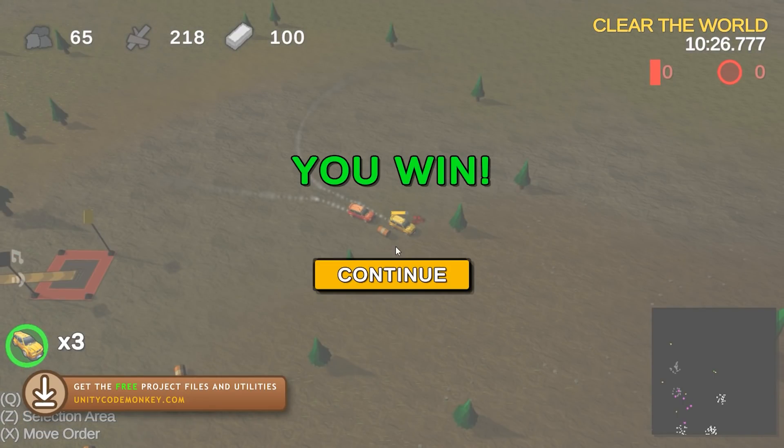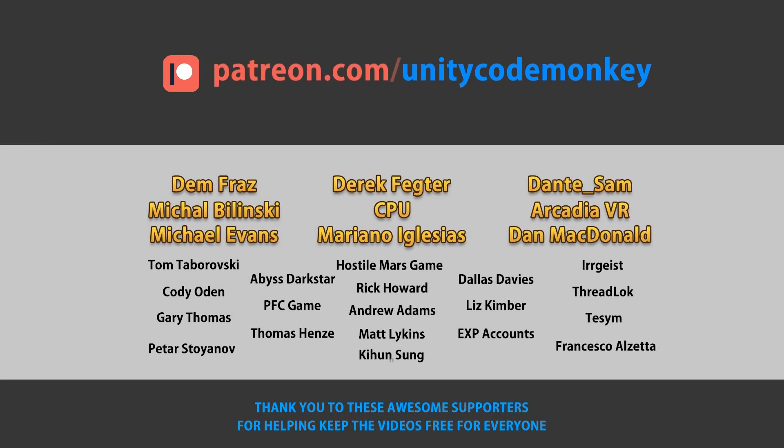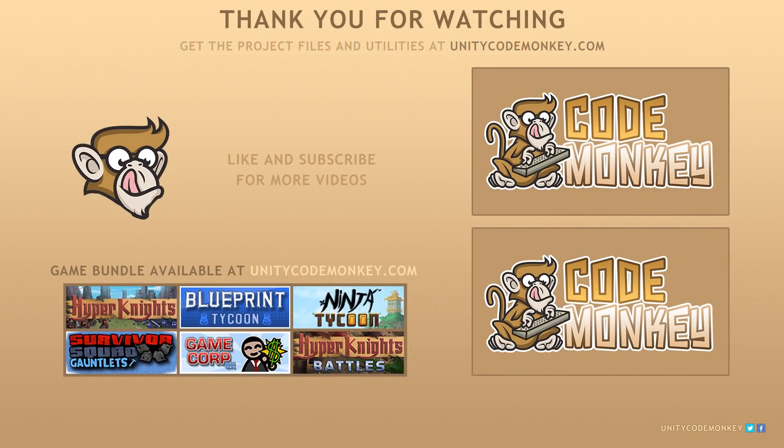Alright, that's it! You can download the complete project files and inspect all of the source code for yourself, or just go to the itch page and download the executable to play it. This video is made possible thanks to these awesome supporters — go to patreon.com/unitycodemonkey to get some perks and help keep the videos free for everyone! If you found this video helpful, consider liking and subscribing, and post any questions in the comments.